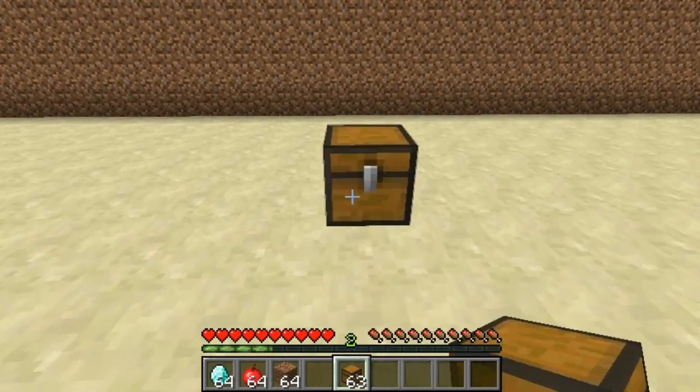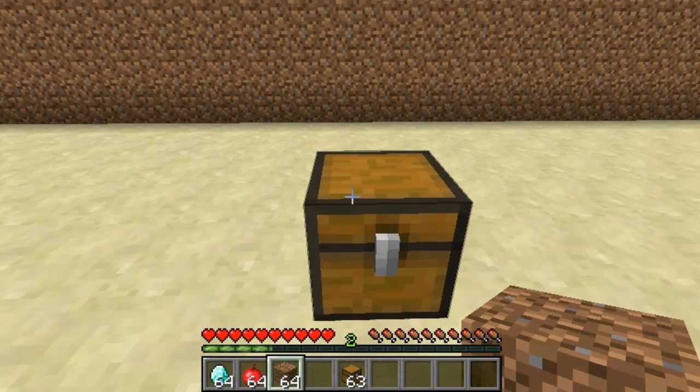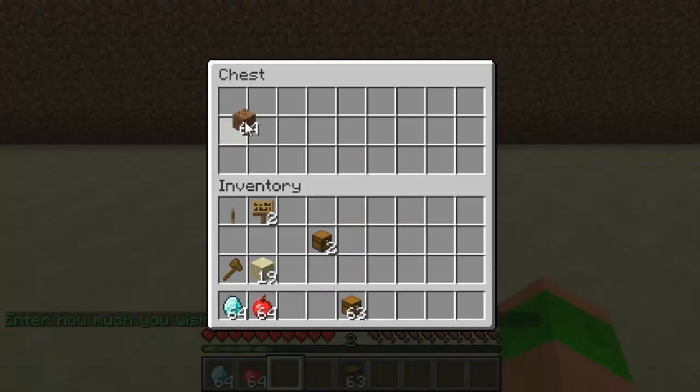You start off by placing a chest, then walk up to it with the item you want to sell and click on it. A prompt will pop up and you type in how many you'd like to sell it for. I've typed in one — you just type this into the chat.